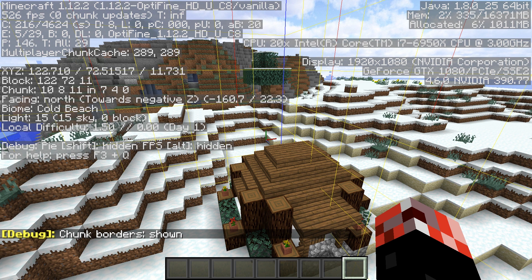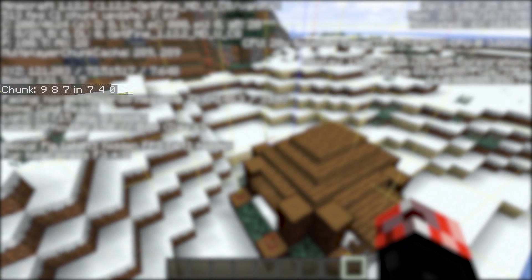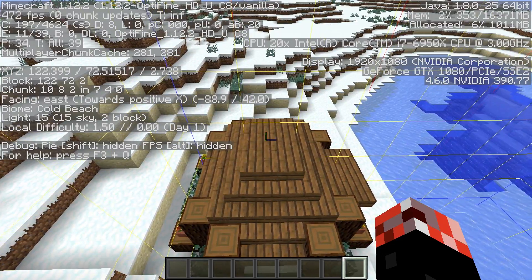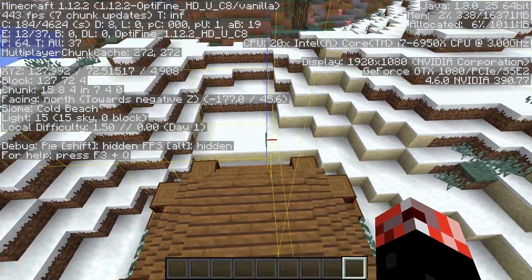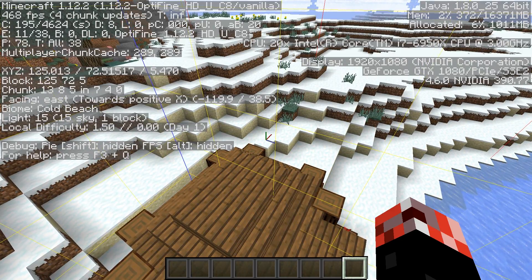We're also going to bring up the F3 screen. On the left-hand side, in the second chunk of text, third line down where it says 'chunk' — the first three numbers determine where you are within the chunk. But what we're looking at is the second set of numbers on the chunk line, which says 740. That is the number of the chunk we are in — not our position within the chunk, but the actual chunk number. So crossing the boundary, you can see it changes. These chunk numbers are very important for what we'll be doing in NBT Explorer.